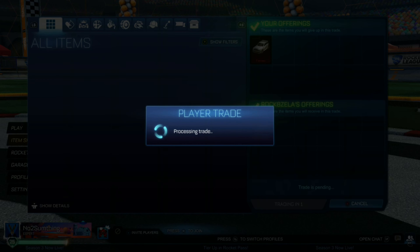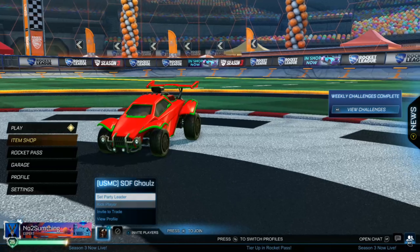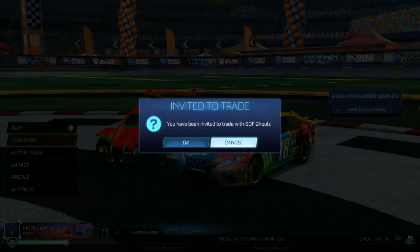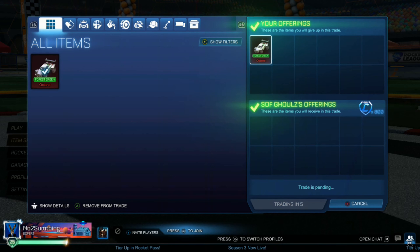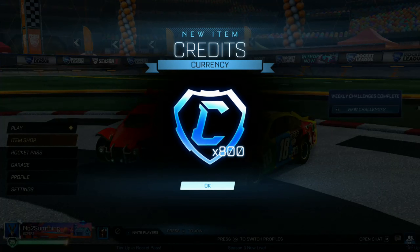We're getting the Forest Green Octane, which is pretty nice. Right after that we're actually selling the Forest Green Octane since we don't really have anything else in our inventory to play around with. We sold it for 800 credits — really good profit right there, because the Fennec probably wouldn't have sold for more than 600, so we're making an extra 200 credits.